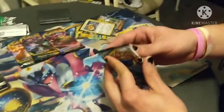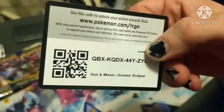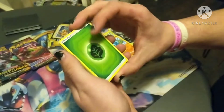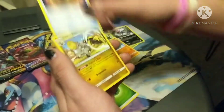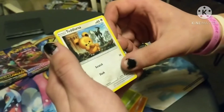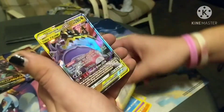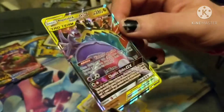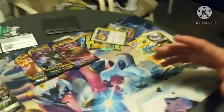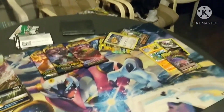Maybe Sword and Shield will be better to us. We still got one more pack of Cosmic Eclipse. Code card - there it is boys and girls. Four to the front. Energy, leaf energy, Unidentified Fossil, Hakamo-o, Herdier, Rockruff, Deerling, Trapinch, Golett, Duosion, a Reverse Holo Ambipom, and - oh damn - Naganadel and Guzzlord GX! That's freaking awesome, that looks sick. There we go, we finally got something!